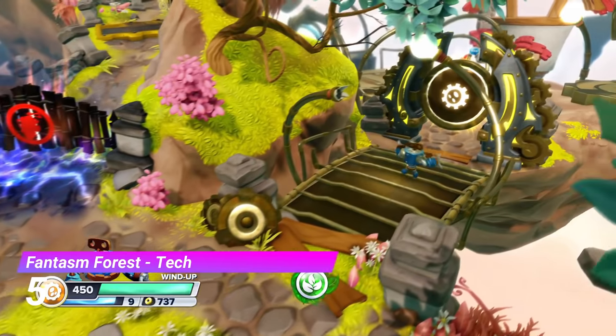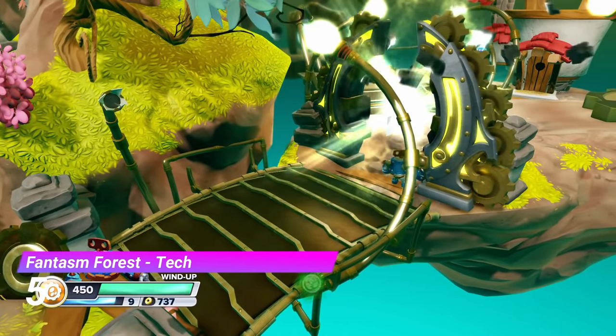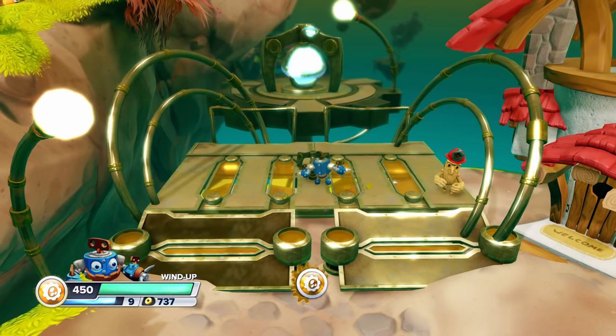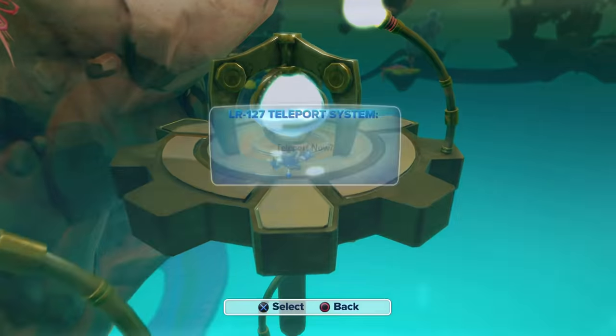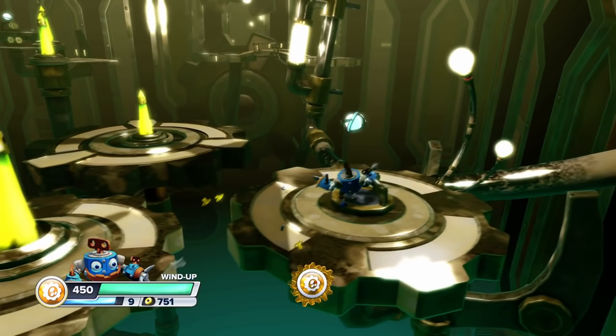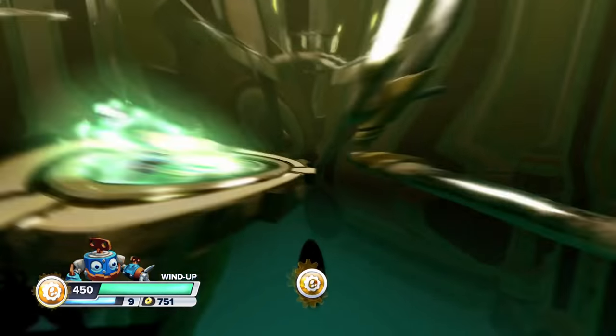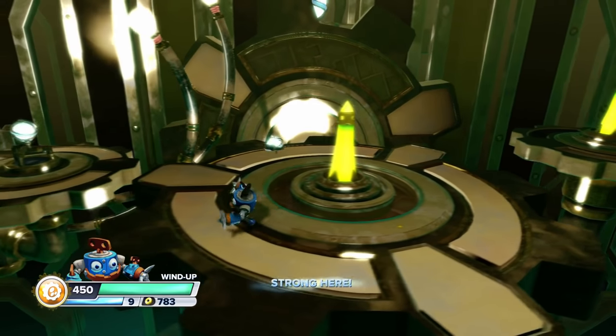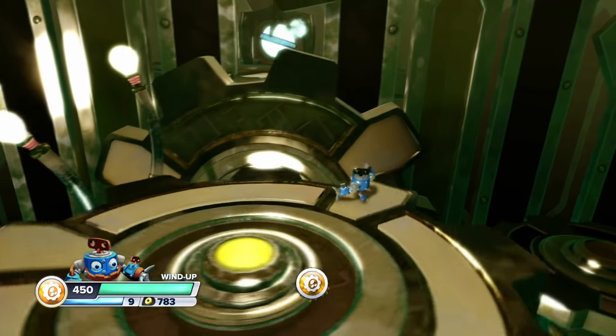At number 5 we have the Tech Gate from Phantasm Forest. This gate also uses the teleportation gimmick but with slightly better level design. I kinda wish there was only one of these gates because having multiple of them kinda takes away the magic, but that doesn't mean they aren't incredibly fun. If you missed out on these gates, I suggest you go back and play them.